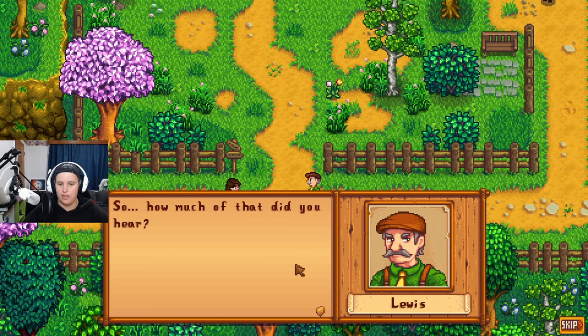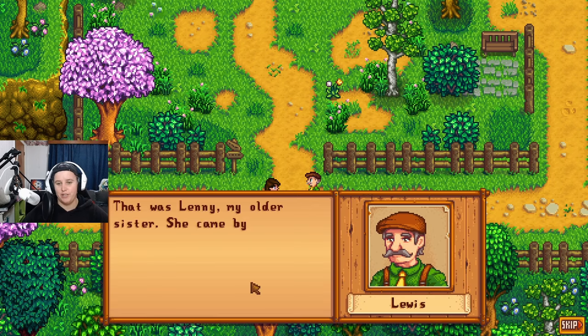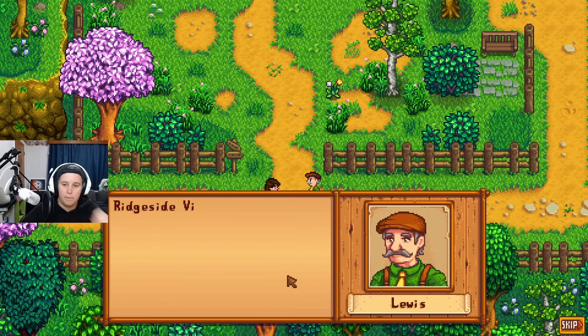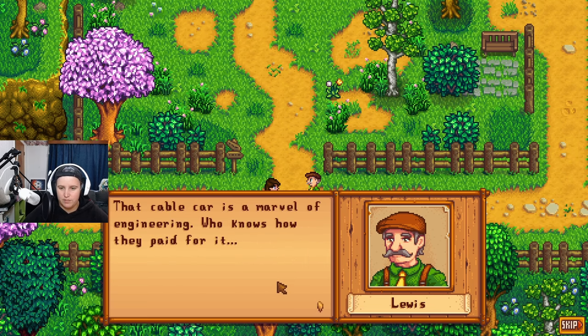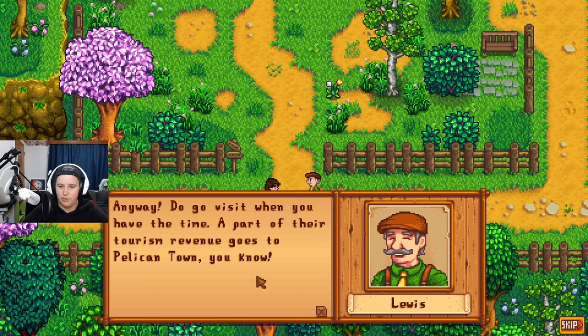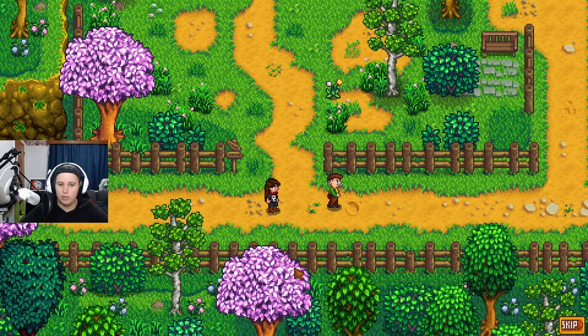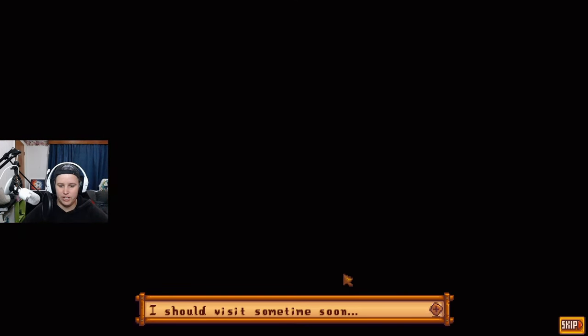We meet Lenny's sister briefly, then Zuzu introduces himself. He explains his sister came by to give him Richside Village's financial reports. Apparently my grandpa never mentioned that there are neighbors in the mountains to the west — you can use a cable car to visit Richside Village. Part of their tourist revenue goes to Pelican Town, which is interesting.